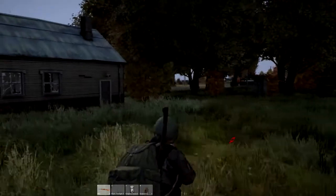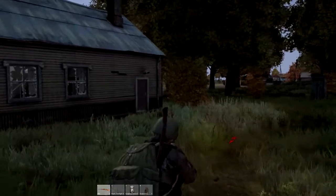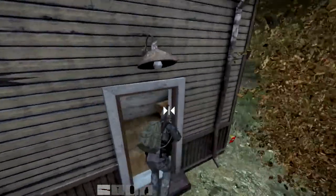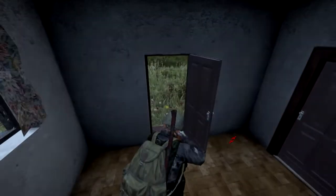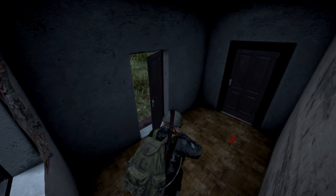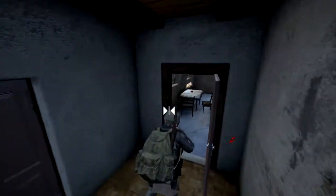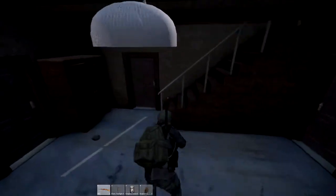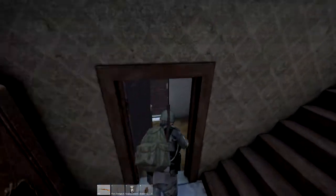Step three: shut doors behind you. For some players this might be a given, for others it may not be. The reason I do this is because when I shut a door behind me, I'll always be able to keep tabs on that door — whether a player has entered, exited, whatever the case might be. I'll know whether someone has come into my looting spot.